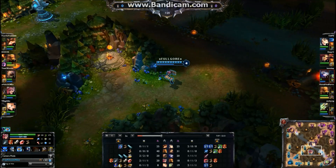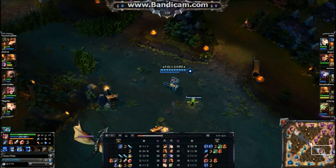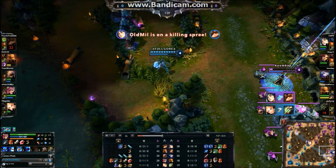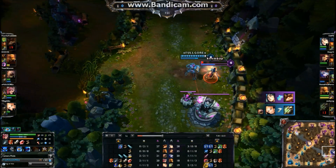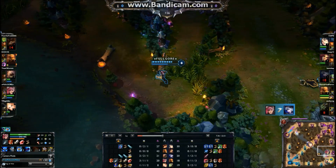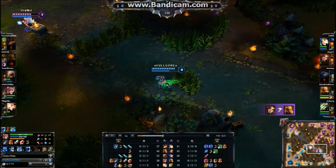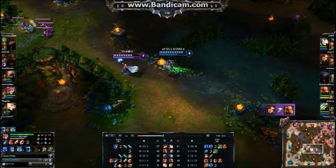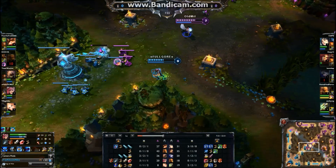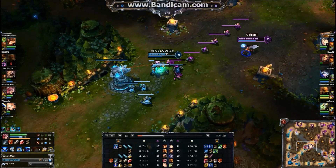So far I've been comparing my other junglers and I think Vi is actually very similar to Malphite in the sense that Malphite's passive gives him a shield and Vi's passive gives her a shield, and just as Malphite can initiate with his ult, so can Vi initiate with her Q and really lock down targets. Vi is very similar to Malphite, which is one of my mains.